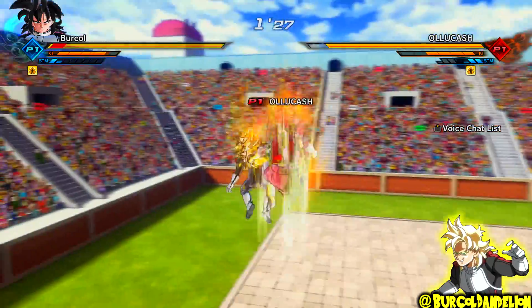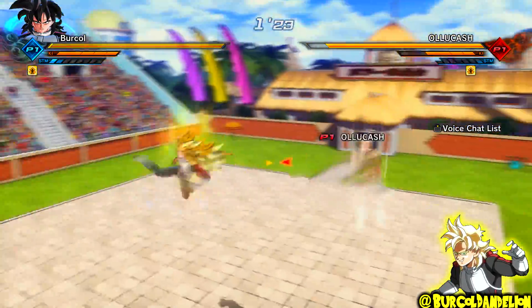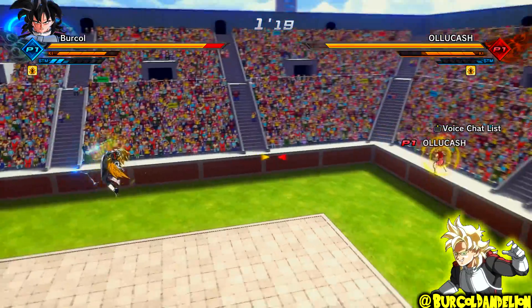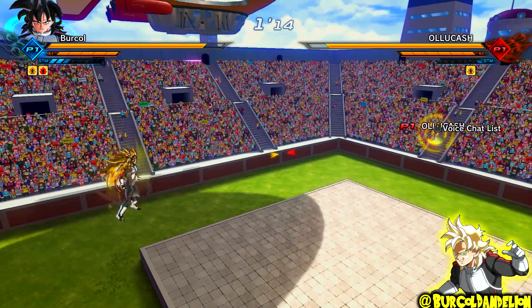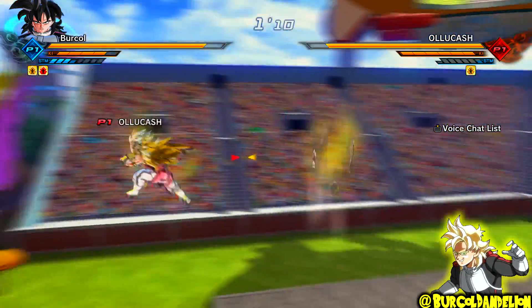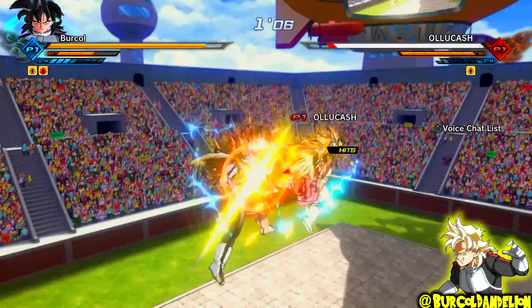I don't know what happened there — I think it's what happens if you both go for a throw at the exact same time; they cancel each other's throw out. He's going for Maximum Charge again — not too sure why, he may have been trying to Transform. He's Super Saiyan 3 now. Tried to hit him with Sudden Death Beam again, and right here it didn't work — he's blocking.